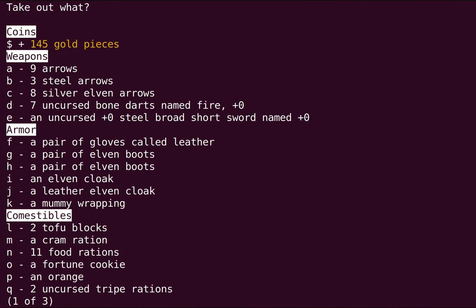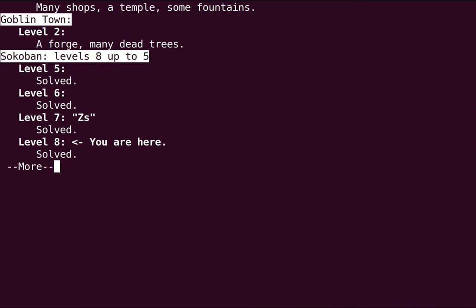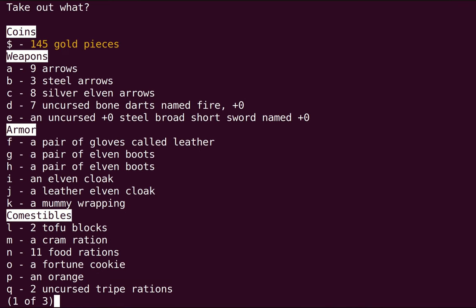I have a whole bunch of stuff here that I don't need, and a few things that I do need, and I'm going to have to figure out which is which. Because I'm going back to Minetown, I'm going to want to curse test some of this stuff, but I don't have room for all of it. There is an altar on the floor of the Gnomish Mines, so I can curse test some stuff there and then just leave it. That'll be particularly useful for armor since I'm not going to need all of it.